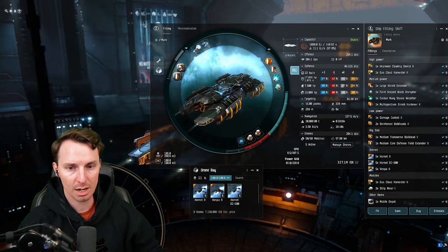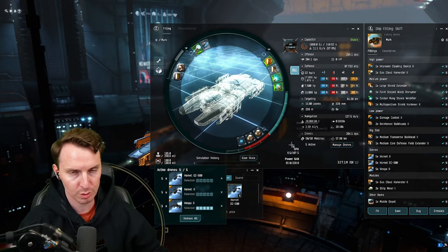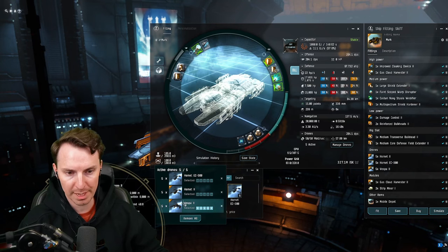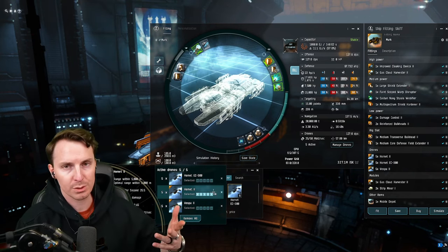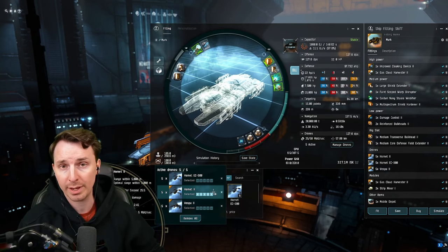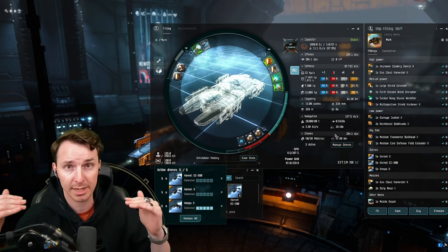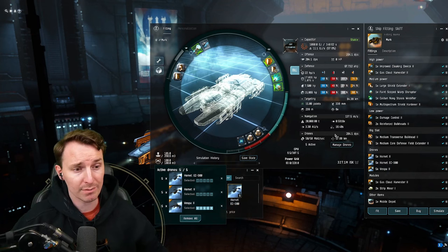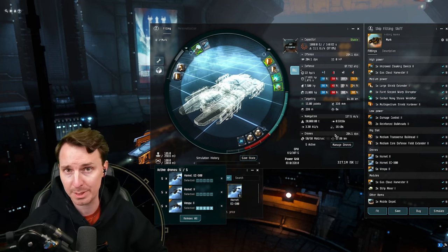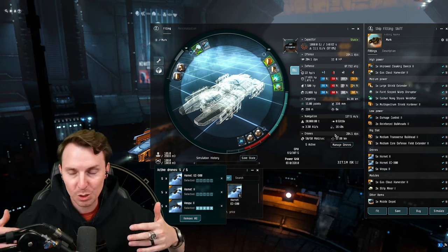Let's talk about your drones. You do a decent amount of DPS with no drone DPS modules — 204 DPS with your Vespas, and 127 DPS with your Hornets. The Hornets are there just in case we have a faster ship they need to catch. With the Porpoise and the Skiff fighting together, we get just under 500 DPS. This means we can crack C1, C2 sleepers, and some C3 sites — we don't even have to bring the Porpoise in to kill some sleepers. So while we're huffing, we can kill sleepers and get loot while we're getting loot.